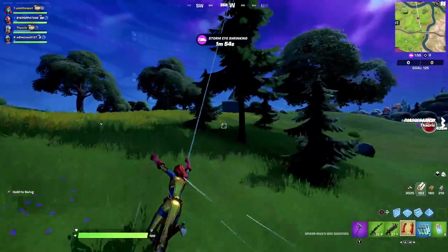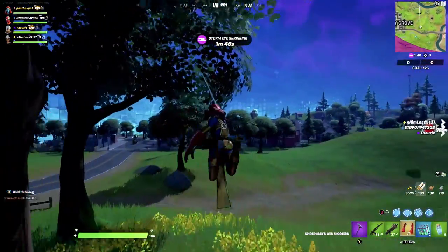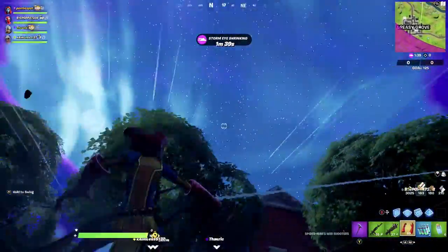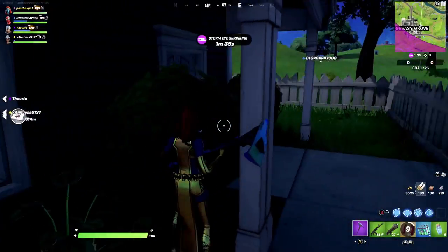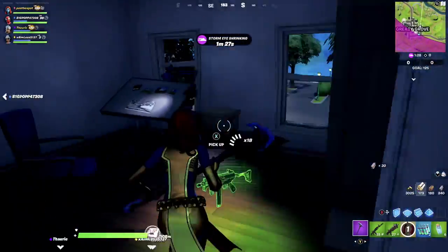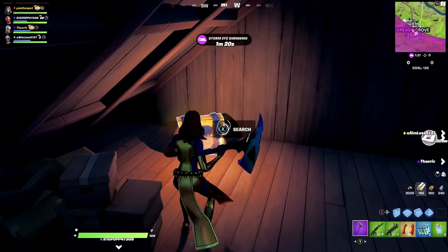I get a total of about 24 to 26 feathers in this game. I'm heading straight over to Greasy as fast as I can because it has a ton of chests, and once you learn the route and know all the chest spawns you're set. No one really lands at Greasy on Team Rumble — it's always on the outer side. Inside the houses go upstairs; there's always a chest on this side of the house up here.